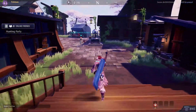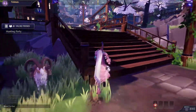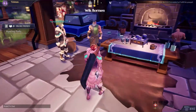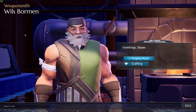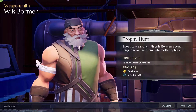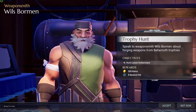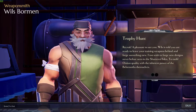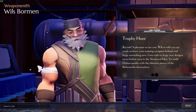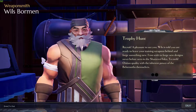Now let's go talk to this man about our sword. There — can we talk? Yes, let's talk. A bright light in my humble smithy. Trophy hunt — time to put my weapons to good use. We got eight neural orbs as rewards too. Hunt lesser Embermane. Recruit, I'm pleased to see you. Most told me I'm ready to leave training weapons behind and forge something new.